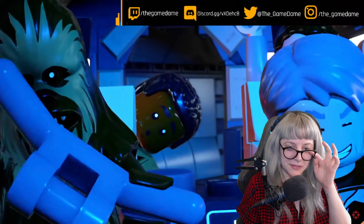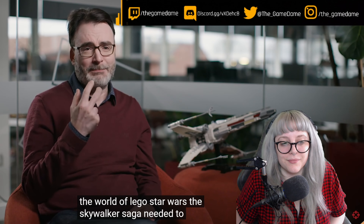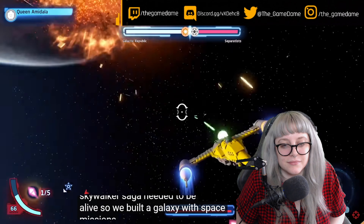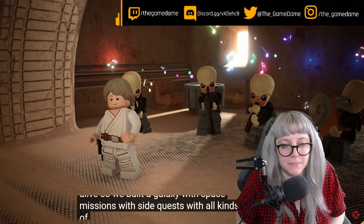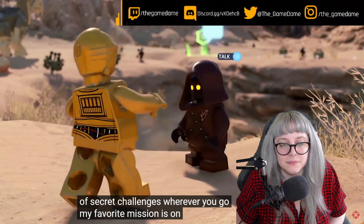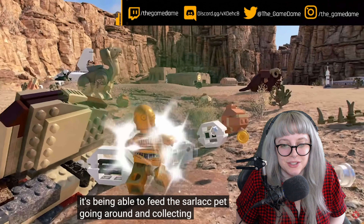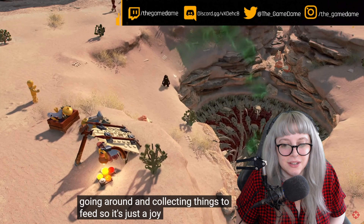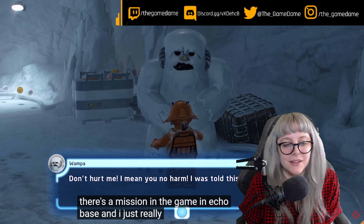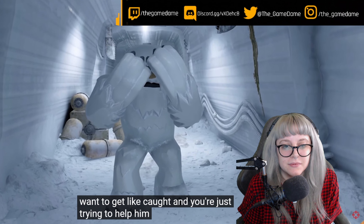The world of Lego Star Wars: The Skywalker Saga needed to be alive, so we built a galaxy with space missions, side quests, and all kinds of secrets — wherever you go. My favorite mission is on Tatooine, and it's being able to feed the Sarlacc. It's just a joy. I love that you can feed the Sarlacc pit, and I really love one character who's so nervous and doesn't want to get caught, and you're just trying to help him sneak out of the base.